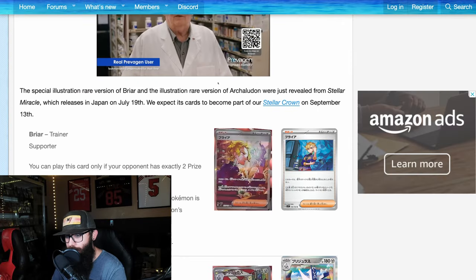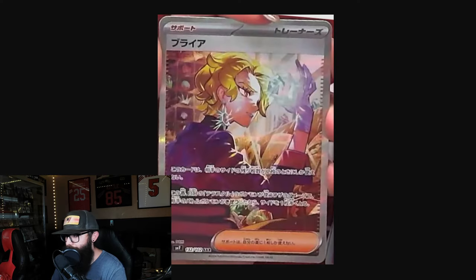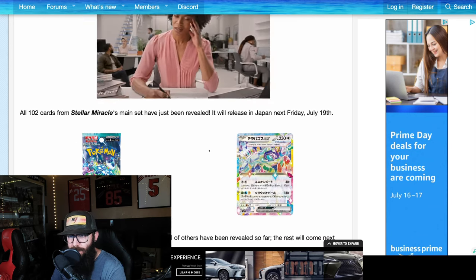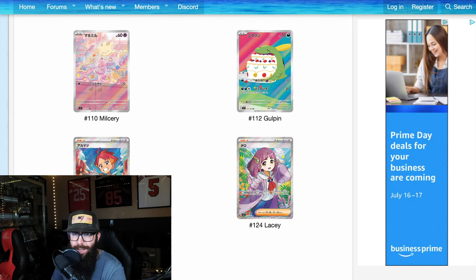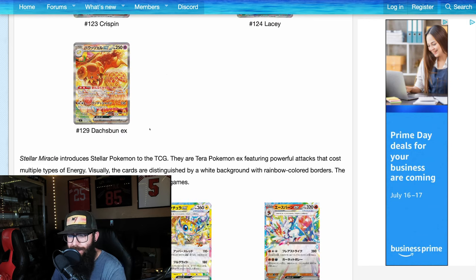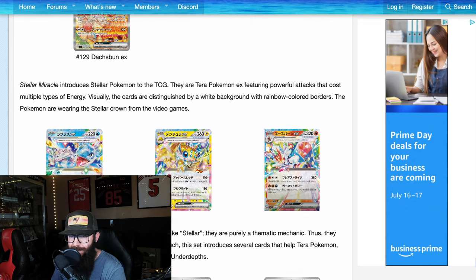We'll hop over here. We have another Briar card — that was a SAR. We saw the Gulpin, and we haven't seen the Milcery yet. We got the Milcery — super adorable. Crispin, Lacey, and then this Dolliv card I actually really like — super adorable there.